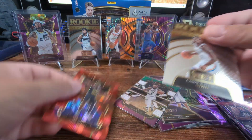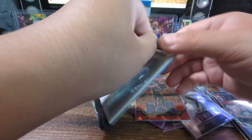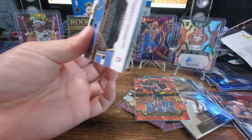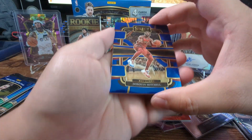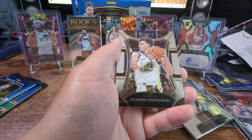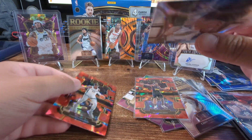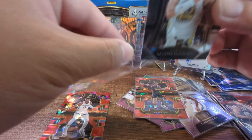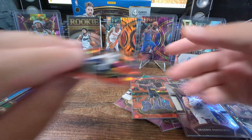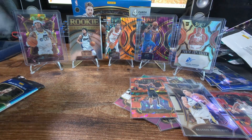Let's go - Jalen Pickett for the red. Three more packs - can we keep this hot streak going? Donovan Mitchell, Anthony Edwards, Brandon, Jaren Jackson. I don't know how rare these are because these are like base for hobby, so I don't know how rare they are for retail. All right, two packs left.